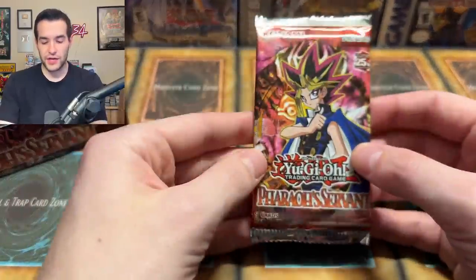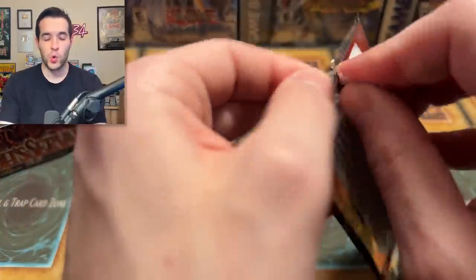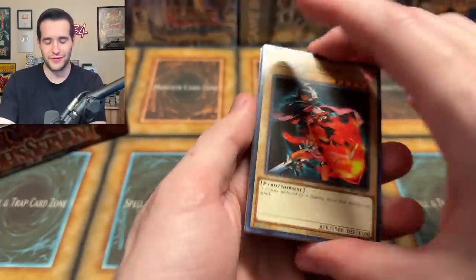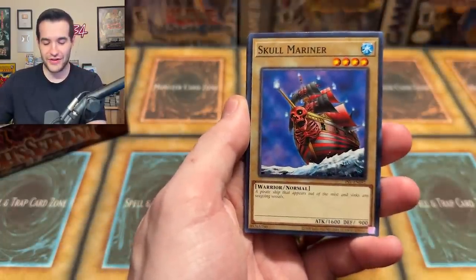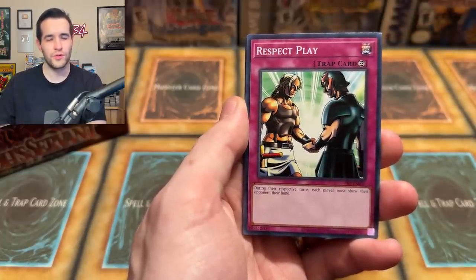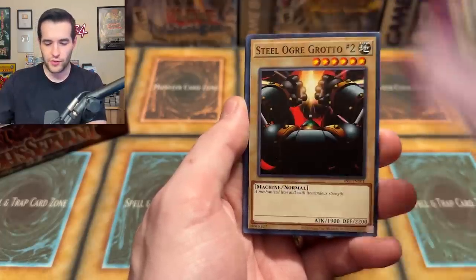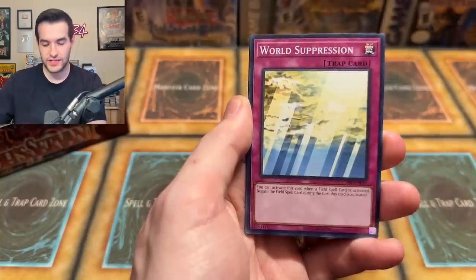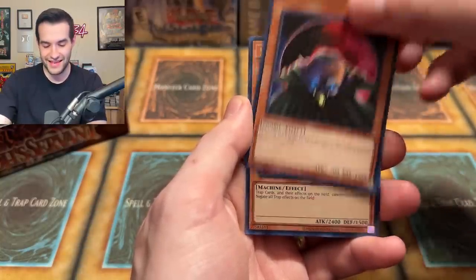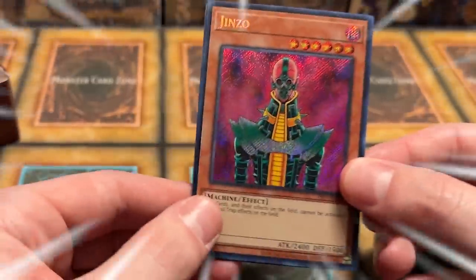Still a lot of packs to go. Not many foils have been pulled, but the quality has been much higher than the quantity. Skull Mariner, Respect Play, Steel Ogre Grotto, Time Seal, Vampire Baby, and another Genzo! Double Genzo pull — we called it! Let's go!